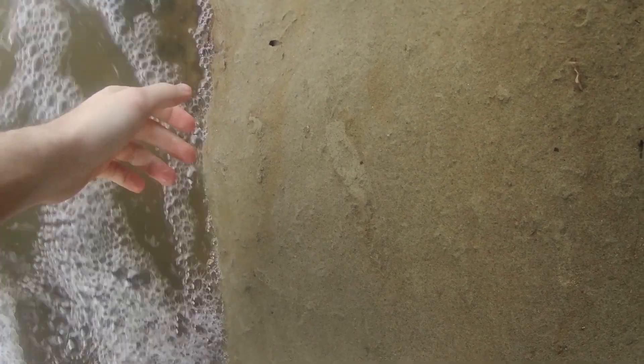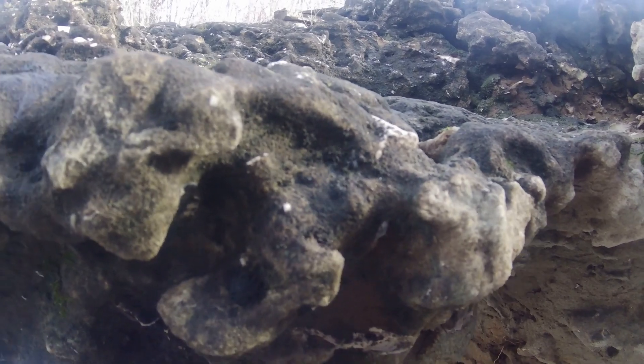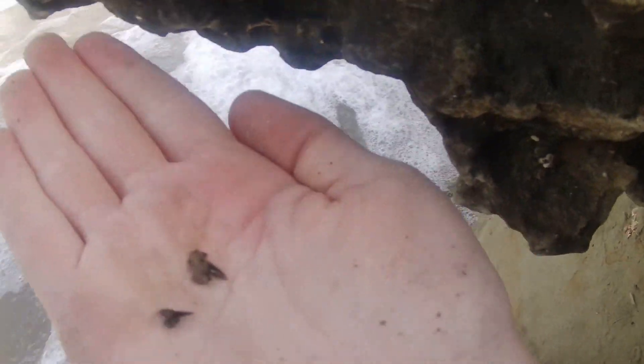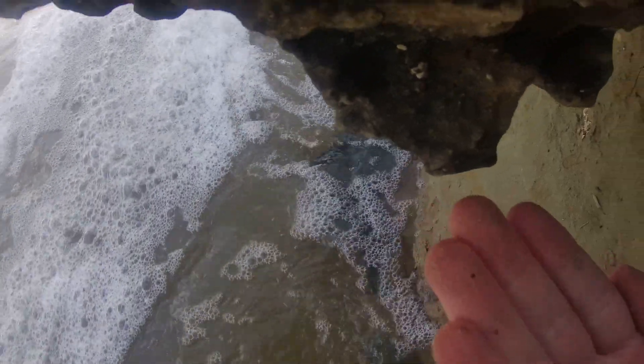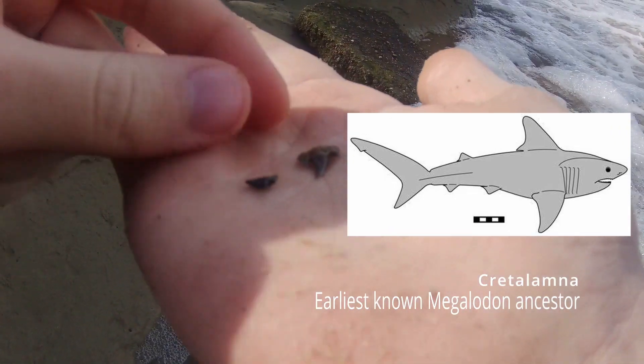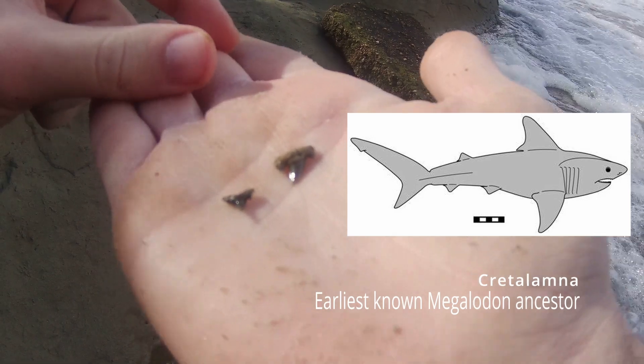My buddy just found two teeth sticking out of the wall. Let me get over here in the light. He found the blade of a tooth — and we've got two different species. The one on the left is a goblin shark, the one on the right looks like a creatolamna, which is the earliest known relative of the megalodon. Pretty cool find.